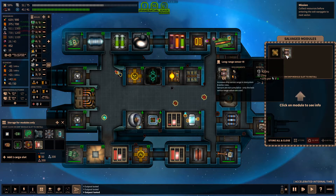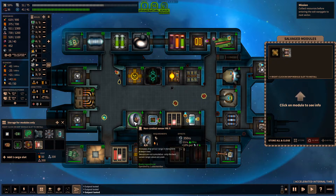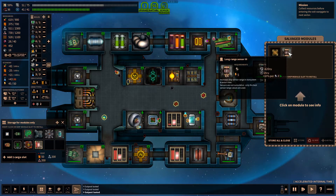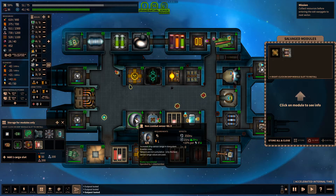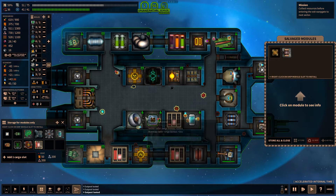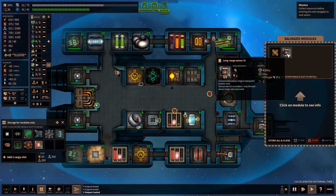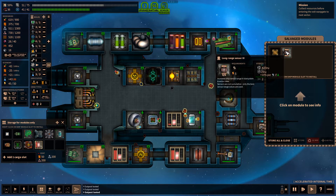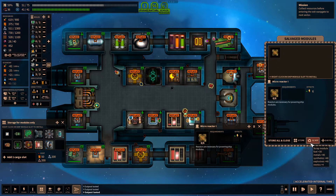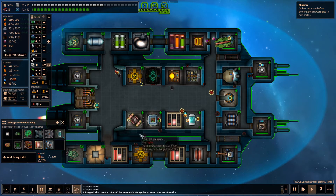We know the micro reactors, and there's a long-range sensor 3. Now we have a sensor somewhere — a non-combat sensor, 420 range, 25 power. This new one is 420, 25 plus 10% — it's better. The best sensor range values matter, so this is better. We'll replace that and just scrap the old one.